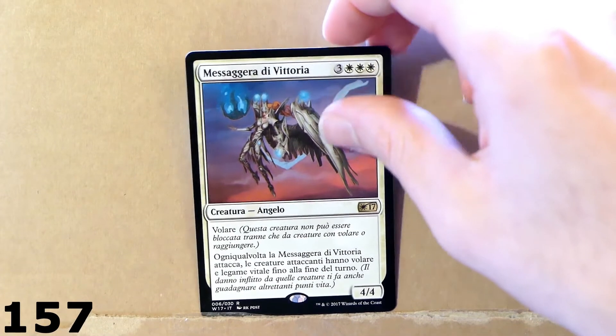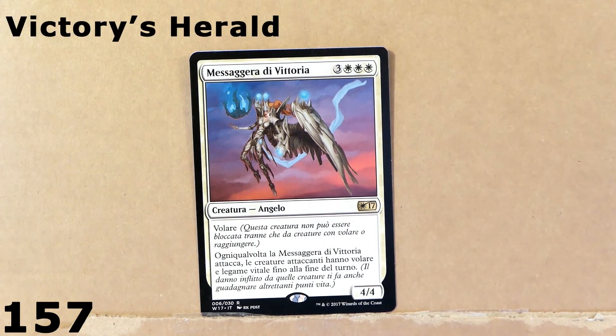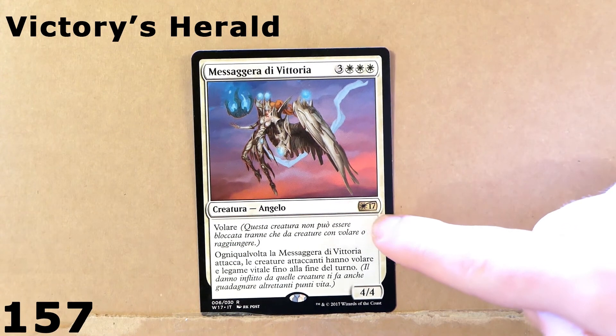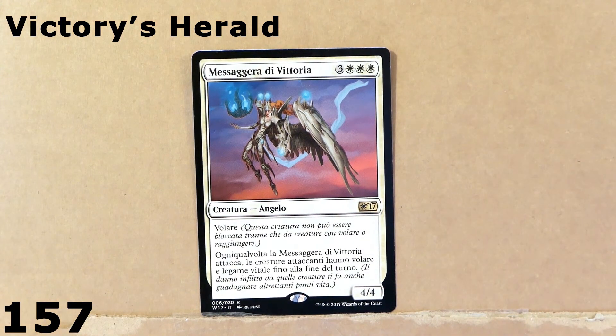Here we've got an interesting angel creature — this is Victory's Envoy, probably. I don't really know this set, it's from 2017. 4 power, 4 toughness, pretty high cost — total of 6 mana. I'm going to have to check this card out as well.